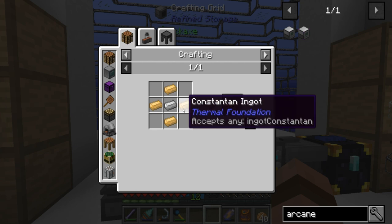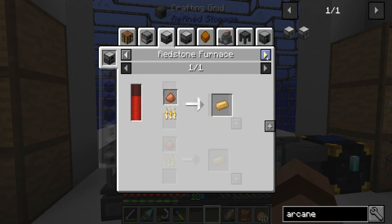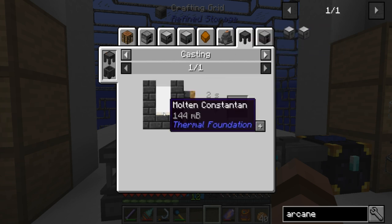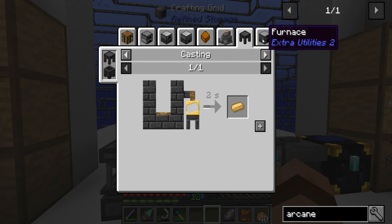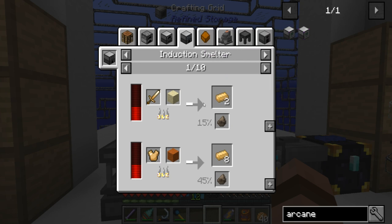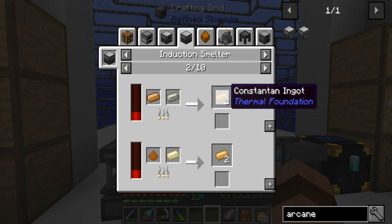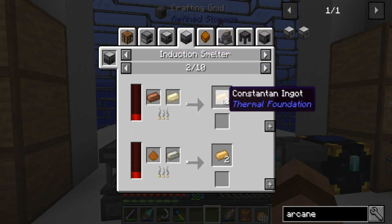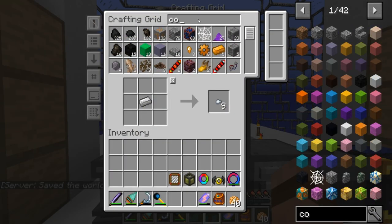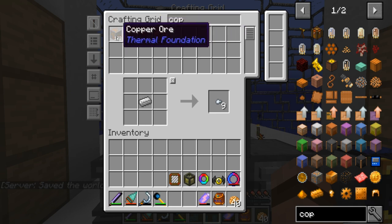I don't know about that. Arc furnace - we could cast it but that's not really helping me at the moment. Induction smelter - that's what I'm looking at. So how do you make this? Okay, copper and nickel in the induction smelter - that's not too bad. I'm just gonna need eight of those.